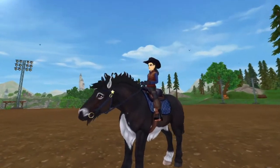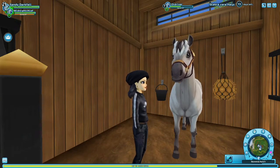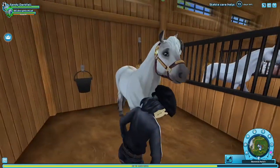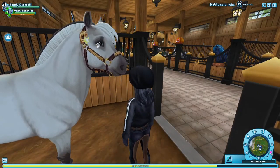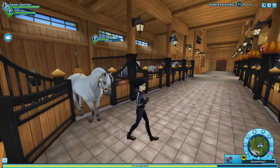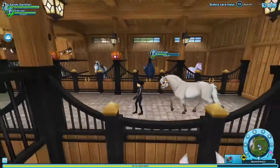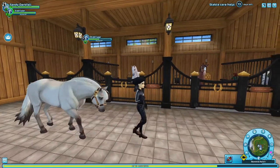When the halters came out it was such a joy — I always wanted them in the game. But when I saw them on the horse, they looked a bit too thick. Also, when you lead the horse it's an invisible leash. Why didn't they add a lead rope that clips onto the halter? It really looks weird. But hey, at least we have halters.